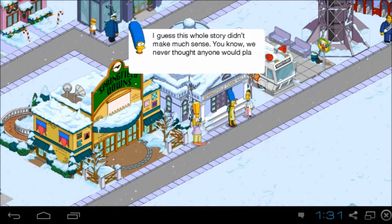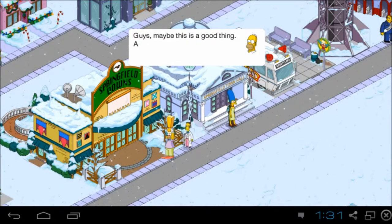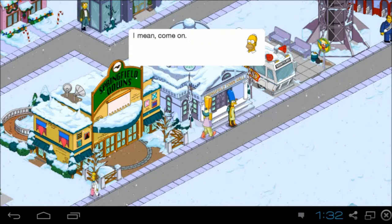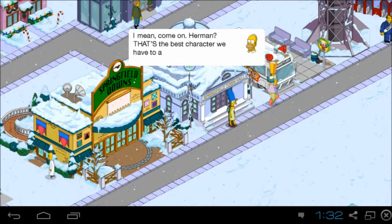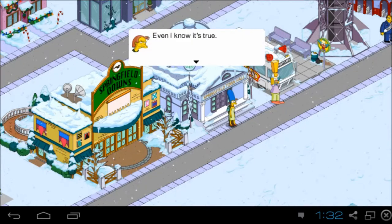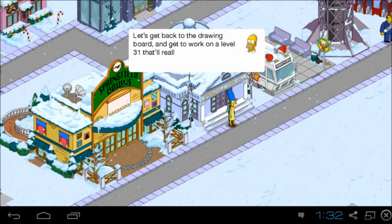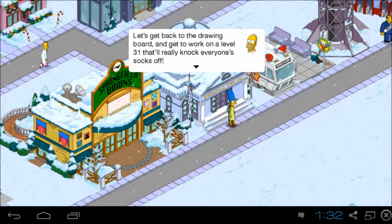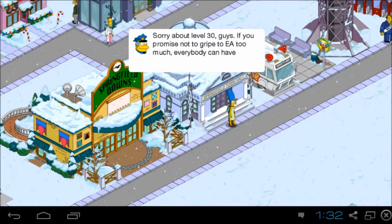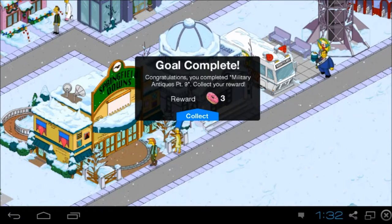'I guess this whole story did not make much sense. We never thought anyone would play long enough to get to level 30. Maybe this is a good thing — a real wake-up call for everyone involved with this game. I mean come on, Herman — that's the best character we have to add. Even I know it's true. Let's get back to the drawing board and get to work on a level 31 that will really knock everyone's socks off. Sorry about level 30 guys — if you promise not to gripe to EA too much, everybody can have three donuts.' Congratulations, you completed Military Antics Part 9.